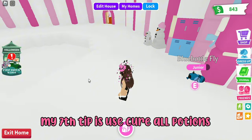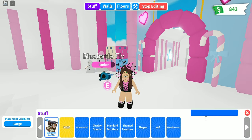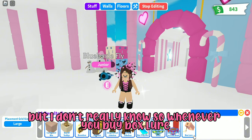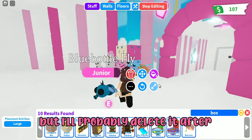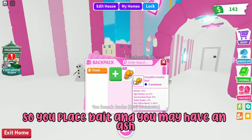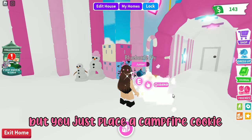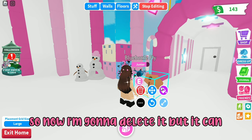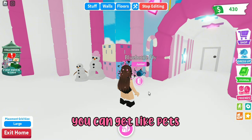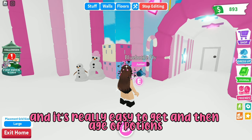My seventh tip is use cure-all potions. You can get them from a box lure — I'm not sure how much longer box lures will be available, but right now when you buy one you place bait like a campfire cookie and in four hours it gives you a reward. You can get pets, toys, petware, age-up potions, and all sorts of things from it.